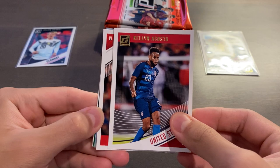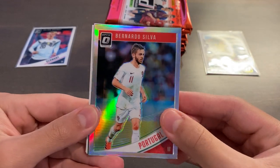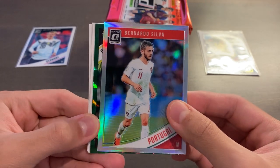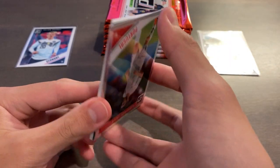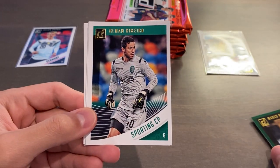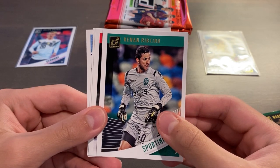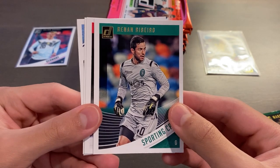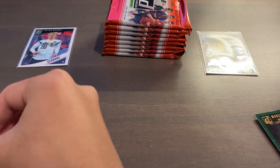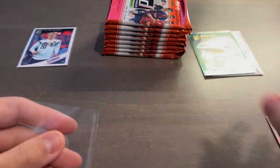All right, we got a holo here. We have Kellen Acosta, Eric Dyer, and behind this Eric Dyer is going to be Bernardo Silva — holo optic for Portugal. Very nice. And our first of two green press proofs. These are going to be on paper stock and should be numbered out of 250, given that you get two per blaster box and they're blaster exclusive, just like the purple velocity numbered out of 125. It's going to be Marco Reus for Borussia Dortmund. Let's sleeve up the Marco Reus green press proof and the optic holo of Bernardo Silva.